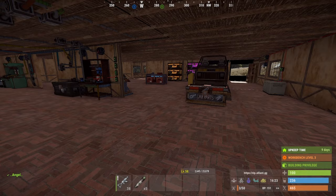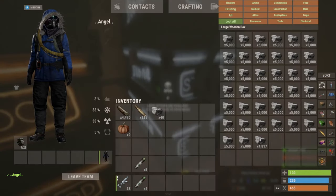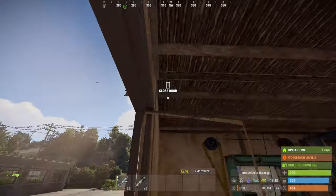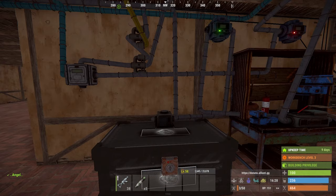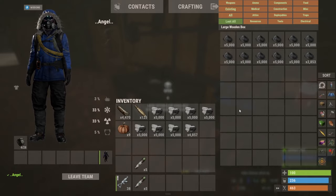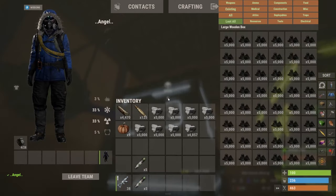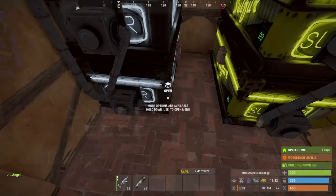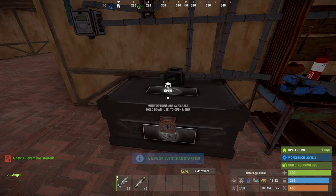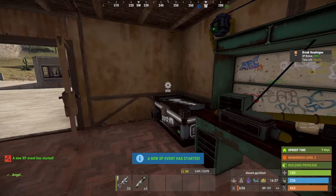I'll go ahead and load these up on the auto smelter and walk away. It's automatically grabbing charcoal from here, brings it over here, gets pushed through that conveyor, gets pushed through here, makes some gunpowder, then it gets brought up here, brought over here, goes through that conveyor, gets pushed through here, and it makes explosives.